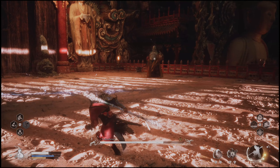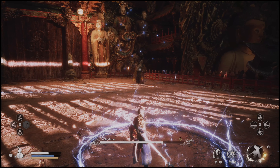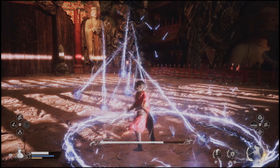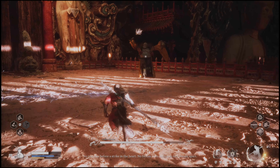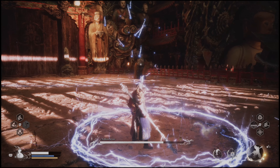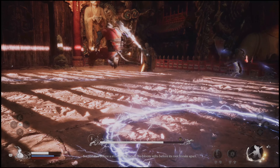And then we have this ring that happens too, where you're kind of stuck inside of it. I would just hold L2 so that way my staff does this in case anything's going to hit me. And then once they were done, I would jump out of the ring. So you can jump out of this, get out of there, and then go ahead and attack the boss again.